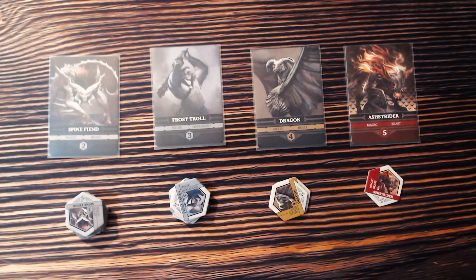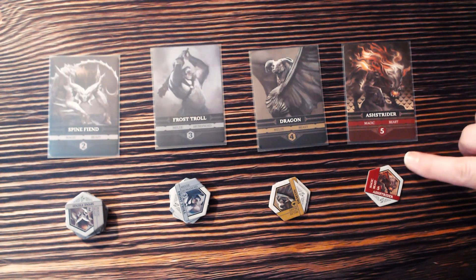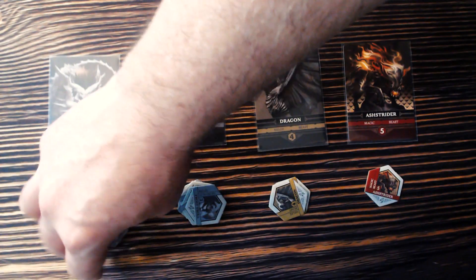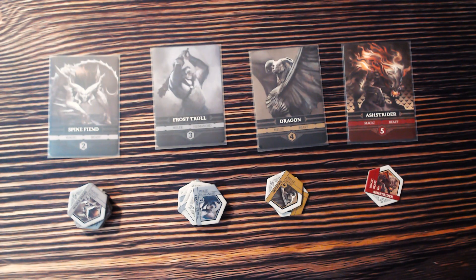Going back to the enemies we chose in the app: the Spine Fiend is level two, Frost Troll is level three, Dragon is level four, and Astrider — our villain — is currently in the tower at level five. These are their tokens for the board. The number of tokens depends on which enemy it is. There are four different level-four options: two Dragon tokens, but only one Titan token. That means the one Titan is incredibly powerful, whereas each Dragon would be about half as powerful.